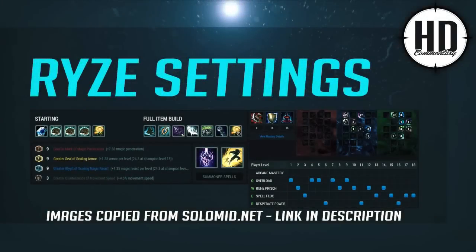Let's get started with Champion Select. Here is an overview of my Rune page, Mastery page, Summoner Spells and Item Builds.